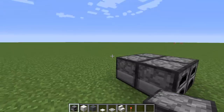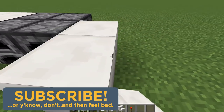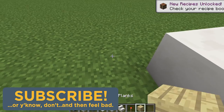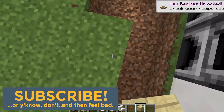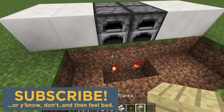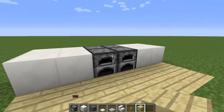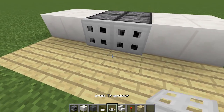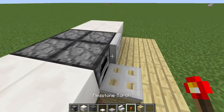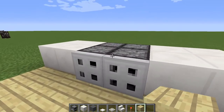First, put your furnaces in a 2x2 area, then put quartz on either side. We're also going to need birch for the flooring — dig this area out one block down, then place two redstone torches there and cover it with your flooring block. Birch looks really nice for this particular stove design. Then place your iron trapdoors — they'll face upward because of the redstone torches underneath.